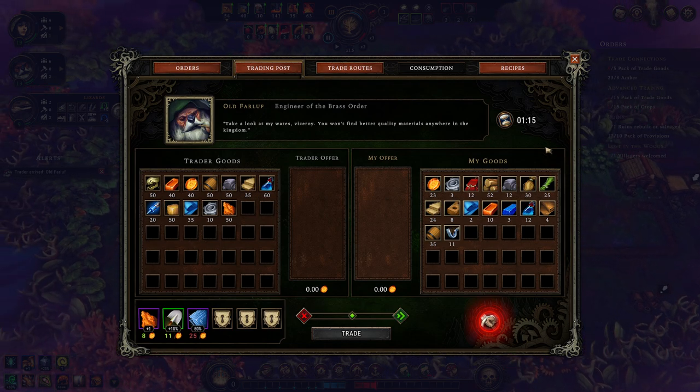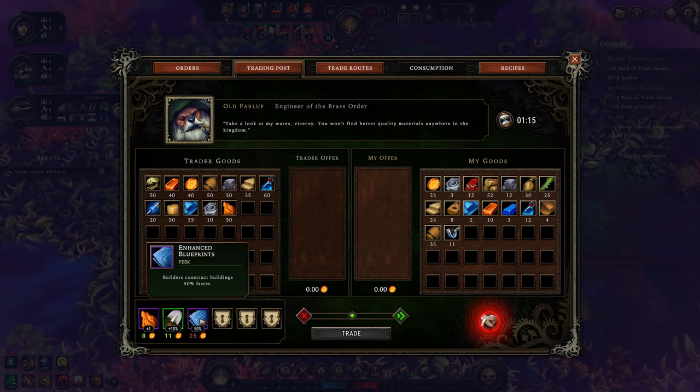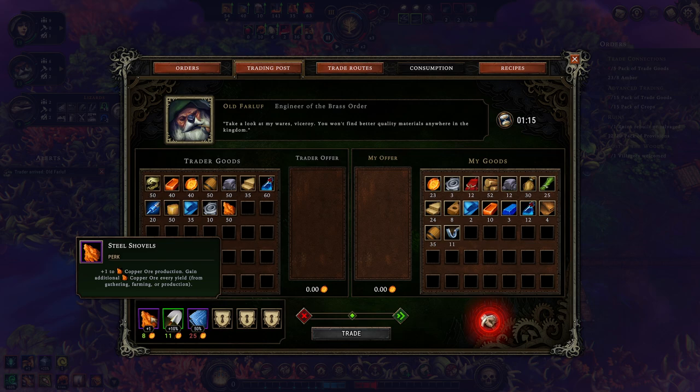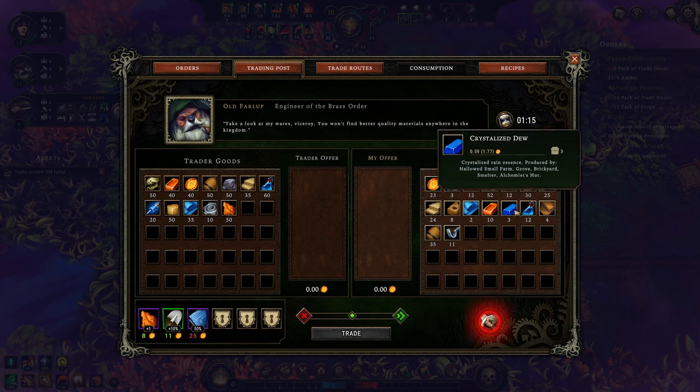All the Fireloof. Buildings construct 50% faster, villagers move 10% faster on roads, or faster copper production. I'm absolutely getting the enhanced blueprints — buildings are now built 50% faster — and we are going to be doing that through a trading system.